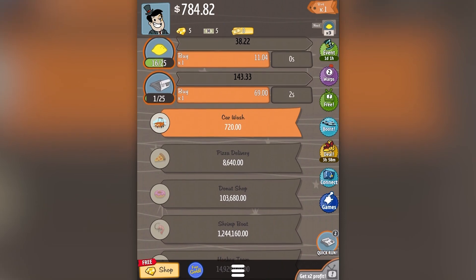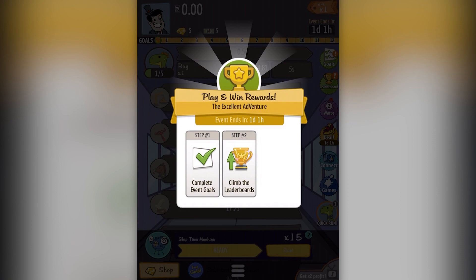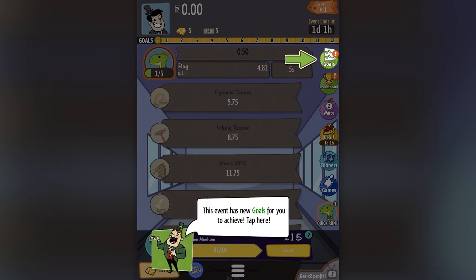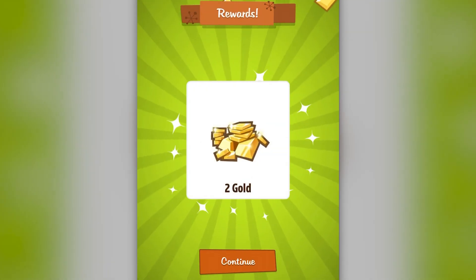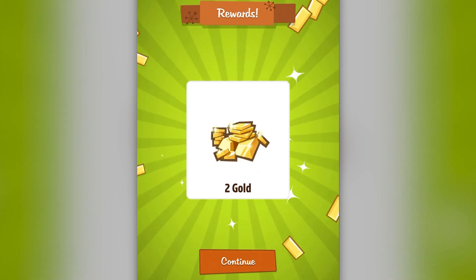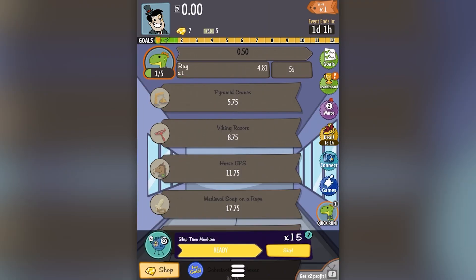You can also see a whole bunch of stuff down the side of the screen — there are daily events that you can go and participate in. If I hit the event button you can go and take care of specific bonuses, do things for achievements, and you know how daily events work. Here are the goals, here are the daily event goals — earn rewards, climb ladders, go to leaderboards. 60 points fantastic, I'll claim those — got a bit of extra gold there. You've also got power-ups on the side of the screen to trigger short-term boosts.